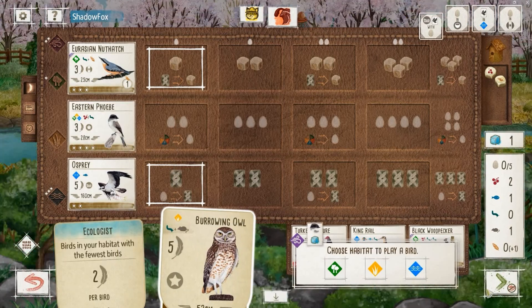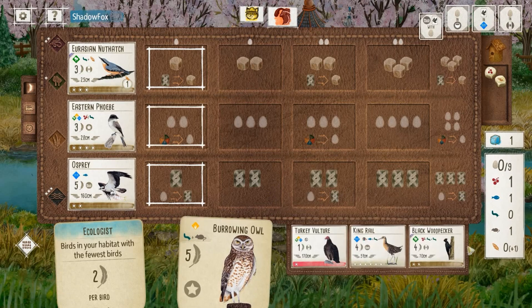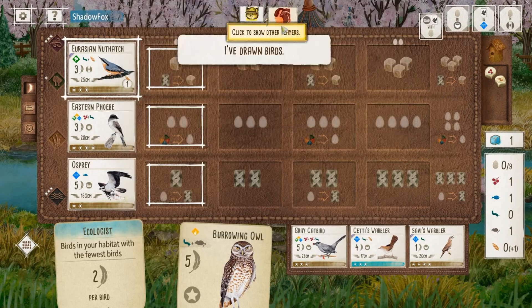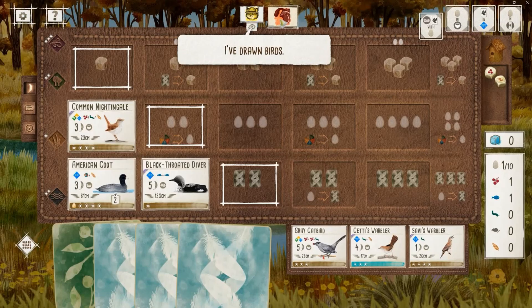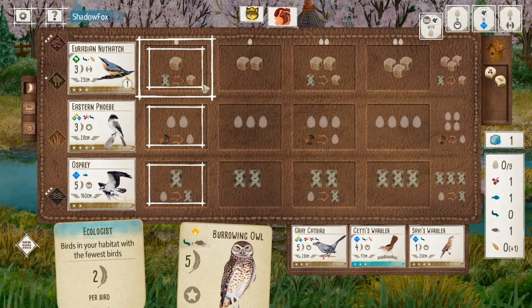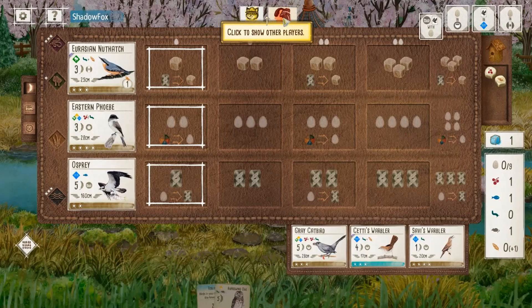Here they do play the Black-Throated Diver as I suspected. Here comes the Phoebe as planned. My opponent draws cards and reveals Savi's Warbler in the tray. I think about that for a minute — I don't really think about it for too long. I'm going to win this round goal; I have to lay eggs here. I do have the option of spending that extra fish from the Osprey on an extra egg, but I'm not going to do that because I want to try to maintain that food supply.